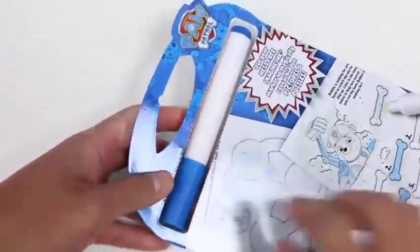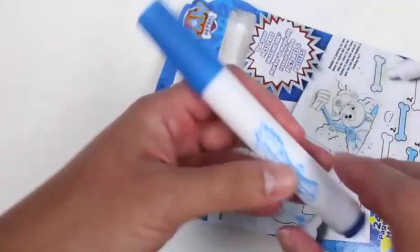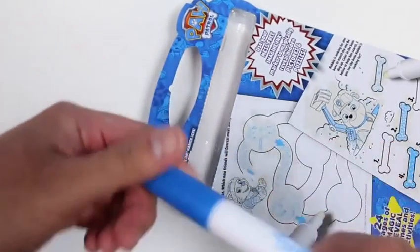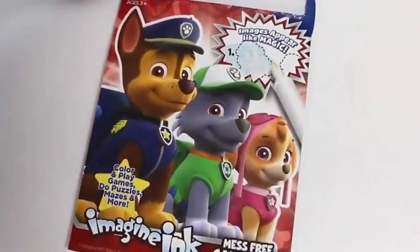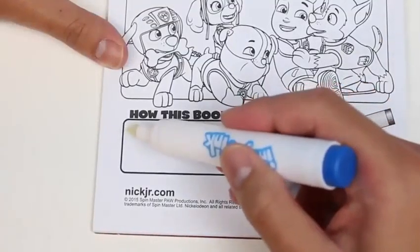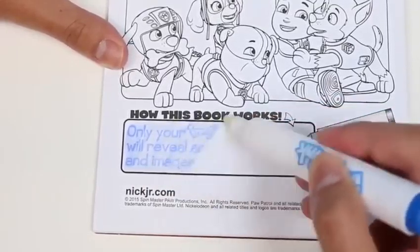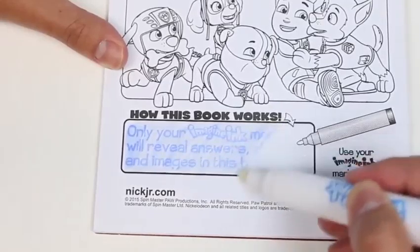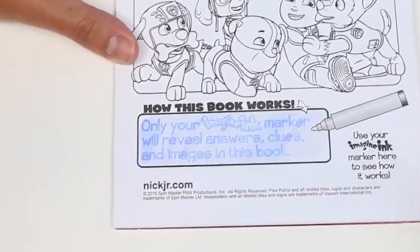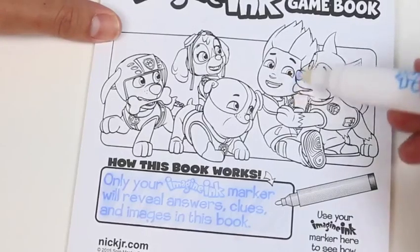Hey everyone, Awesome Disney Toys here, and we've got some more Paw Patrol for you guys. Here's an Imagining Mess Free Game Book — we have 24 pages of magic reveal games and activities, so let's get this started. First, let me peel this off. Here is the most important item for this set: the Imagining marker. It has a blue cap, but the tip is white — because this is mess free! So if you're messy like me, this marker is perfect for you.